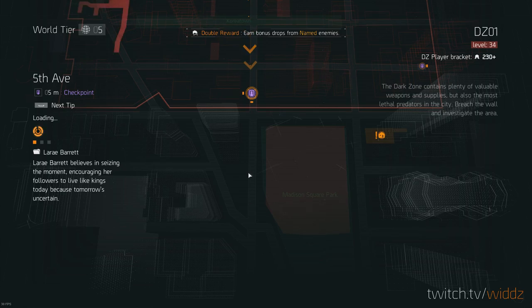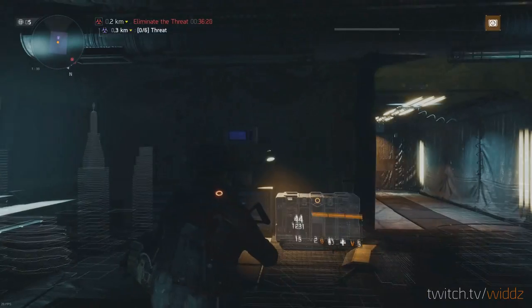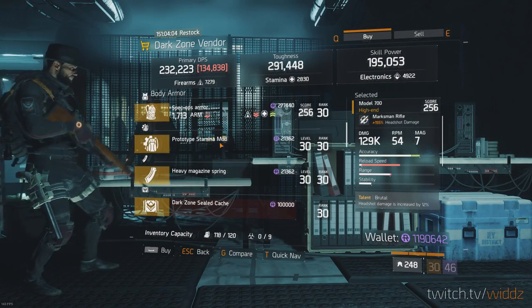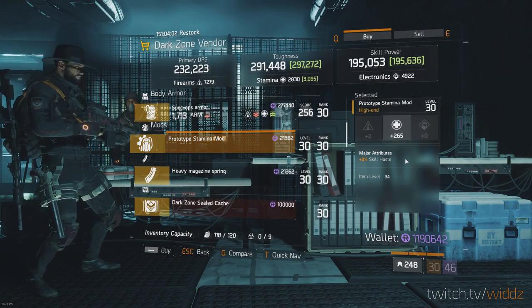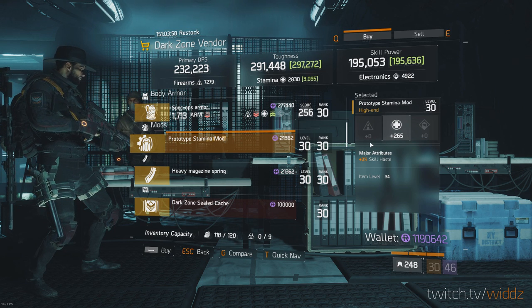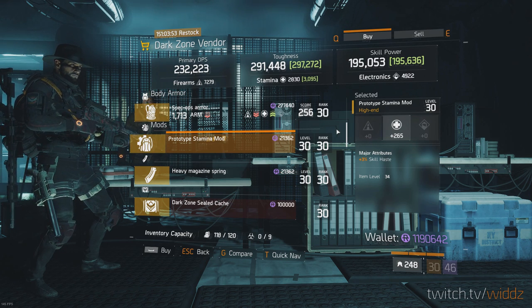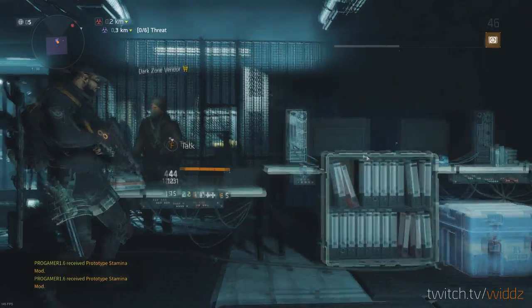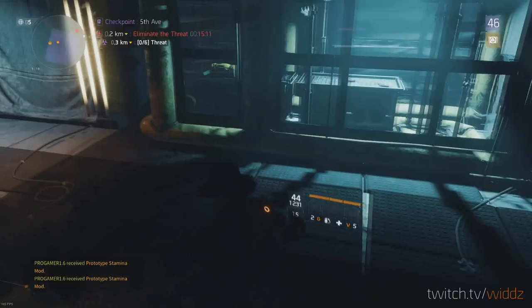We teleport down to Dark Zone 5. We have a really really good skill haste stance mod. Usually you don't want to use them, but if you need responsive you may need to use one. If that's the case, just get a few of those — they're pretty cheap. I'm gonna buy two I guess. That's a really good one.